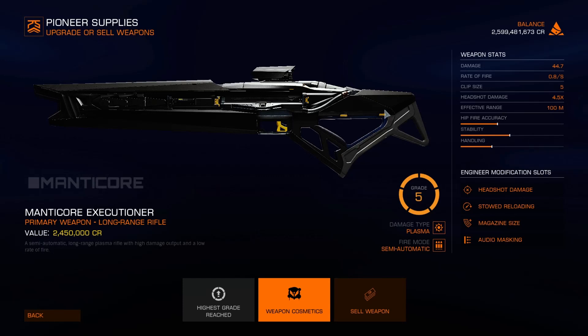Hello everyone, today we're going to be looking at my level 5 Manticore Executioner, which is a little bit like a DMR — if DMRs fired slow-moving projectiles and were not effective at hitting things far away.